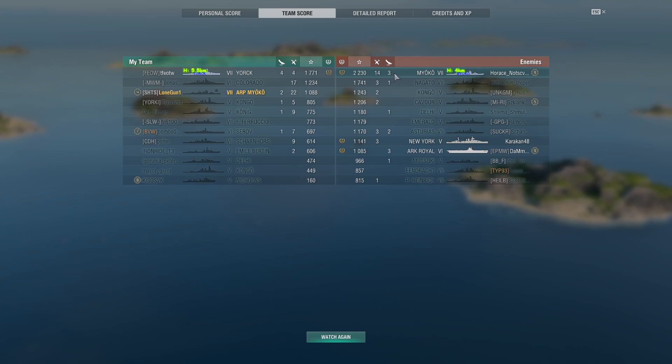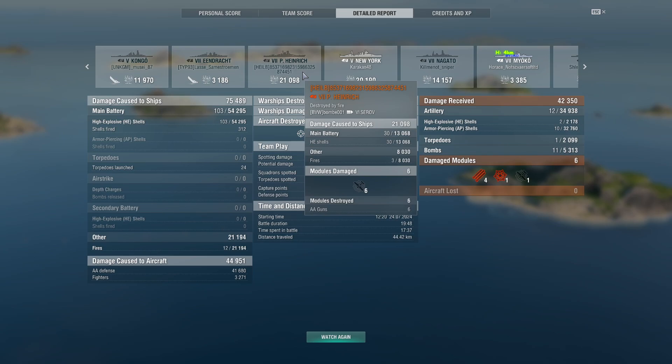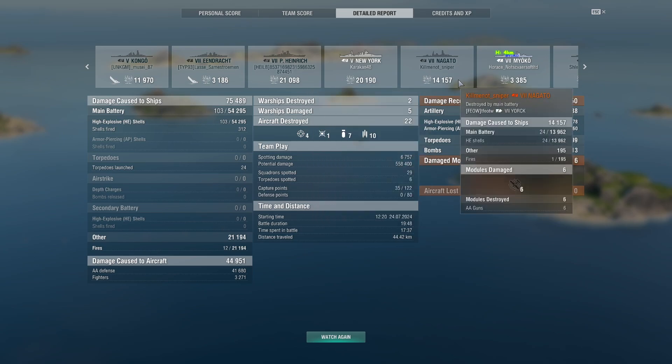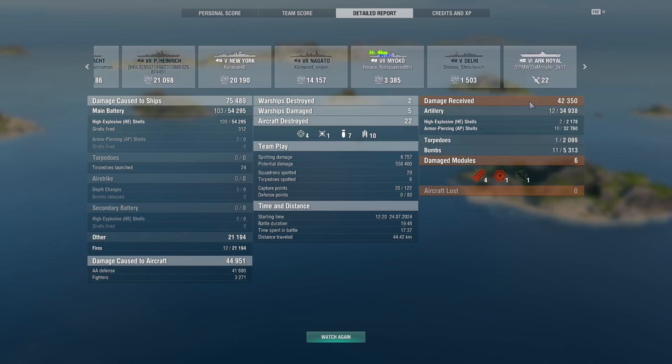If you don't have the Myoko, flip and get her — she'll teach you everything you need to know about cruiser play, that's for sure. For lights, maybe go down the American line — get the Helena or go all the way down to the Worcester. That's a good line of ships that'll teach you how to play light cruisers. I'll probably put up a Des Moines and a Worcester video over the next week or two to compare playstyles. Anyway: Congo 11k, Heinrich 21k, New York 20k, Nagato 14k — and 22 planes shot down.